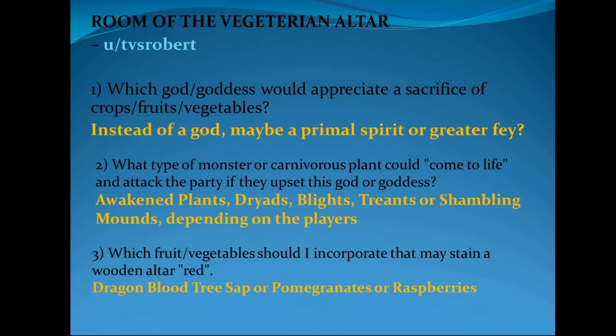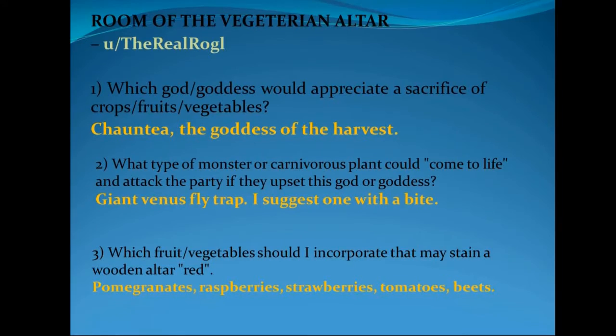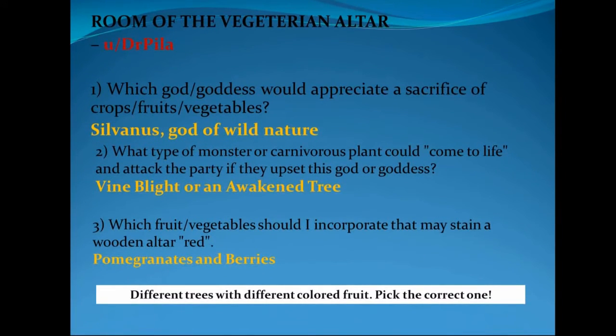TVS Robert suggested instead of a god, maybe a primal spirit or a greater fae. For monsters, he suggested awakened plants, dryads, blights, treants, or shambling mounds, depending on the players. For the red stain, he brought up the dragon blood tree - a rare plant found in the islands of the Indian Ocean - or more well-known options like pomegranates or raspberries. The Real ROGL suggested Shantae, goddess of the harvest, a giant Venus flytrap with a huge bite attack, and again pomegranates, raspberries, and strawberries as the fruits.